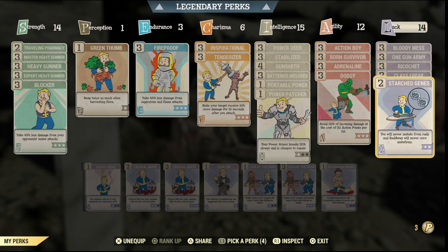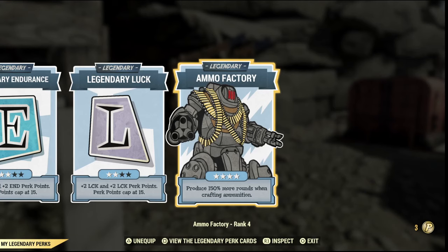Class Freak and Starched Genes are also must-haves. Starched Genes is definitely the priority — it keeps your mutations. Class Freak negates the negative effects of the mutations.